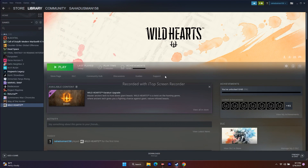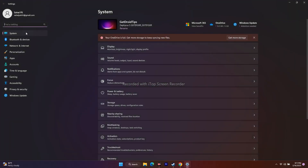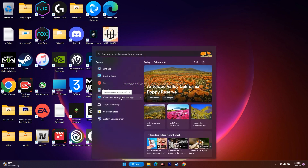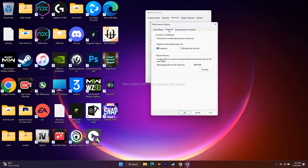Next, increase virtual memory. First, find your RAM: go to Settings, System, then About — my installed RAM is 32 GB. Then search for 'View advanced system settings,' go to the Advanced tab, click Settings under Performance, go to Advanced, and click Change under Virtual Memory.